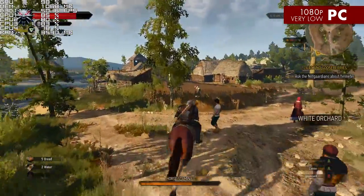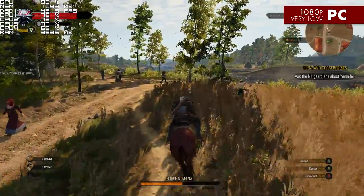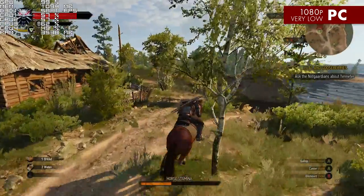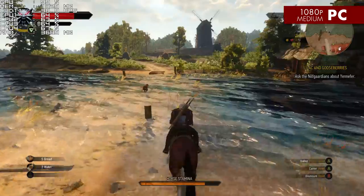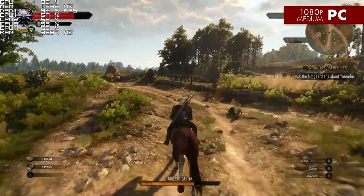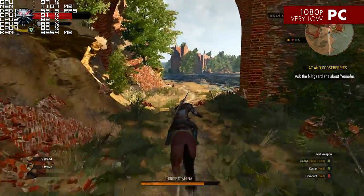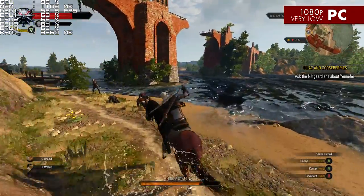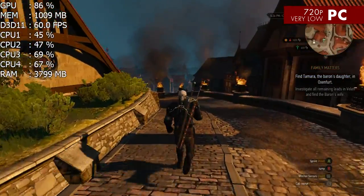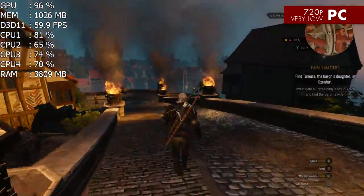One of the holy grails of PC gaming is the ability to play games at 60-plus frames per second. The PC version of The Witcher 3 seems to have trouble scaling up to 60fps unless you have very nice hardware. While lowering the settings to medium at 1080p yielded 40 to 50fps, the Potato Masher could not reach a stable 60fps at 1080p even on the lowest settings. I was able to get close, but the game stayed in the mid-50s most of the time. Dropping the resolution down to 720p and settings to low made 60fps more consistent, but doing that makes the game look quite a bit worse, and I don't think it's worth it.